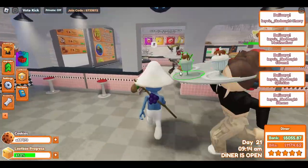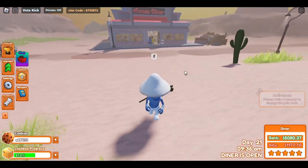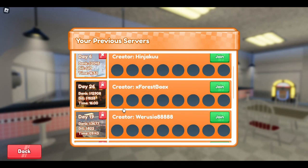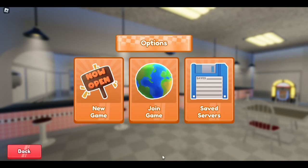If you're worried someone wrote down the join code, you can change it after kicking everyone, then just leave. No one can join that server until you come back and un-private it. For example, I have a day 39 server with 25k and relatively low bills — that's a server I want to save that could potentially hit the top 10 leaderboard. So I left it on private. That's it for my tips and tricks — if you want a part two, leave a like and a comment, thanks for watching!